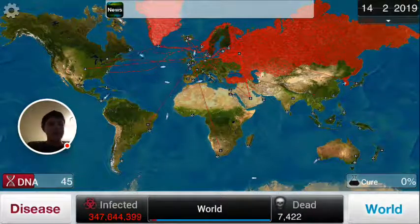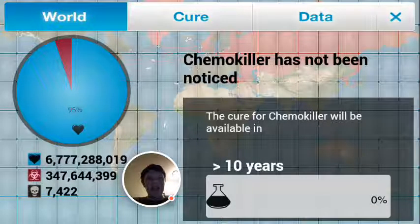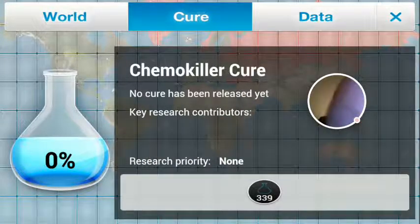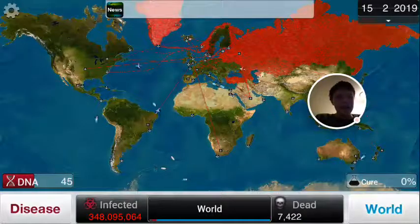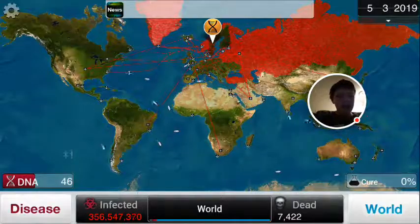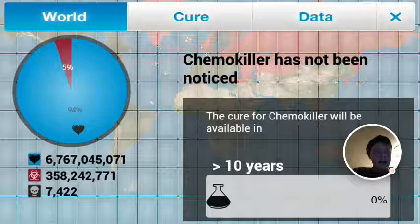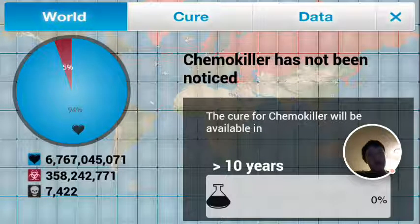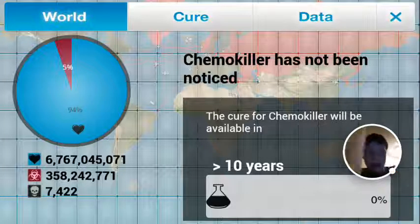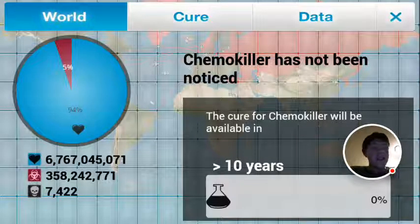Let me go over the world map. You click on the ocean to get the whole world view. The World tab shows you exactly how many people have been infected, how long it'll take for the cure to be available, how many people are healthy, and how many people have died. I only have a very small number of deaths so far and that's only because of the natural disasters we saw earlier.